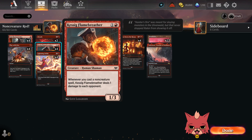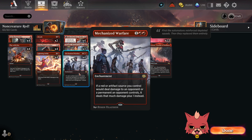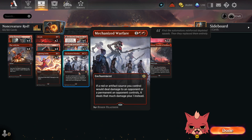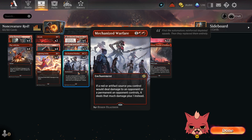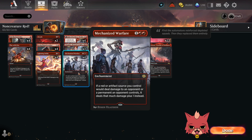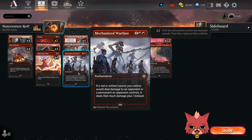What do we got in the build? We got four Flame Breathers — a two-mana 1/3 that deals one damage to each opponent whenever you cast a non-creature spell. It was actually a suggestion over in the Discord to play this with Mechanized Warfare, so we got four of those as well. Mechanized Warfare is a three-mana enchantment: if a red or artifact source you control would deal damage to an opponent or permanent they control, it deals that much damage plus one instead. It's gonna pair beautifully with Flame Breather.